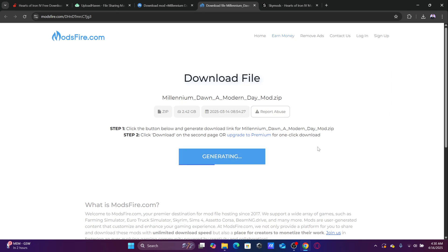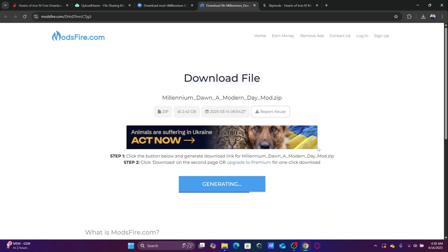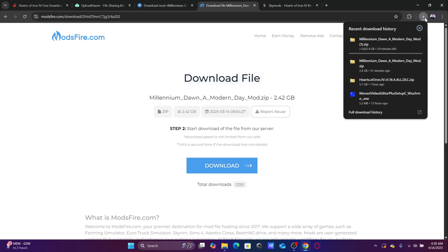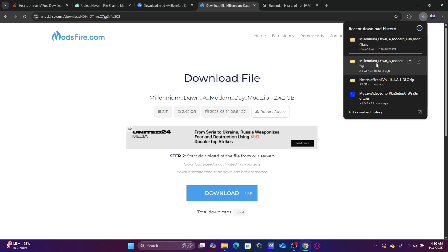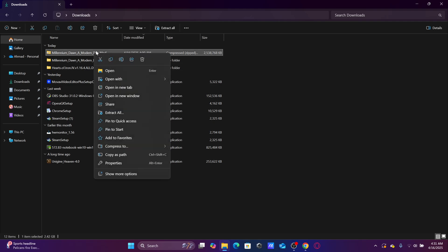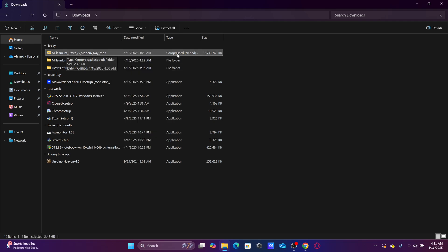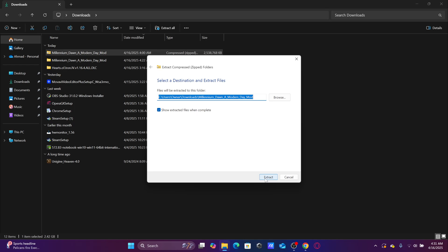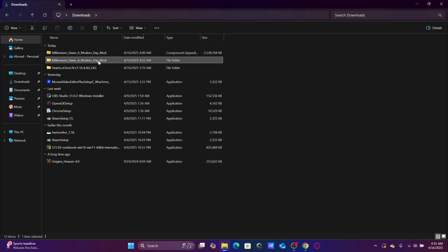We click Generate Link, then Download Link, and we wait until the download is finished. Since I already have the mod downloaded I'll just cancel it and go straight to my files. Here it is — this is the file that will be downloaded. It will be compressed, so we'll need to unzip it. Click Extract All and click Extract.